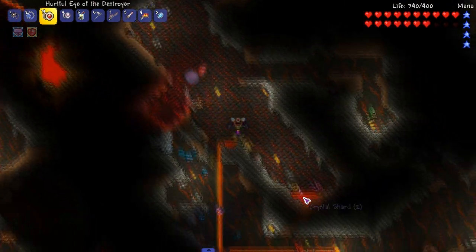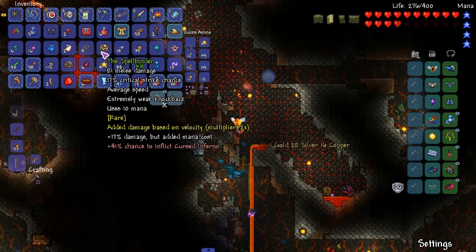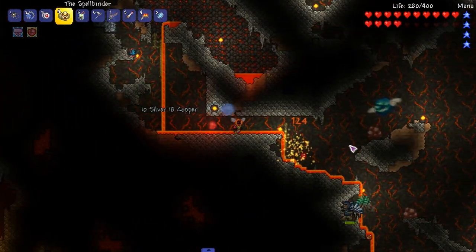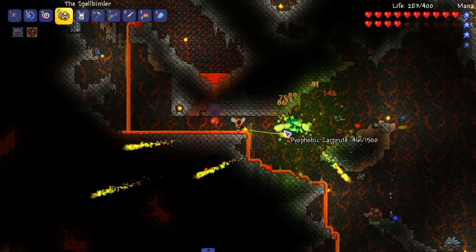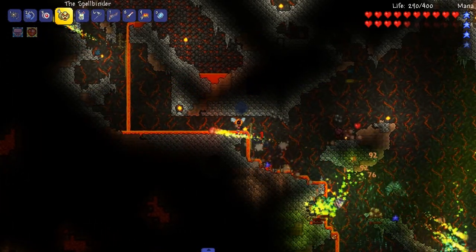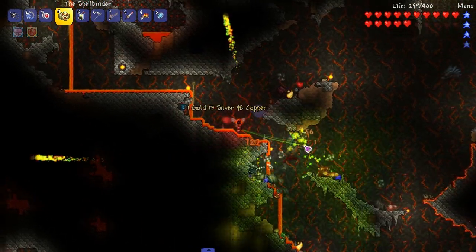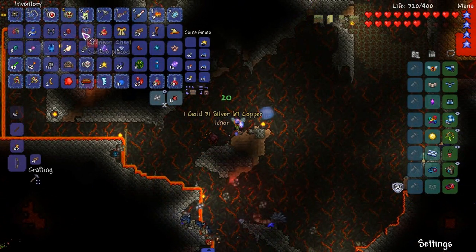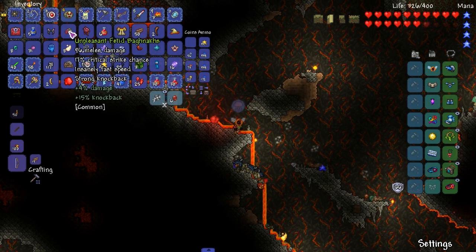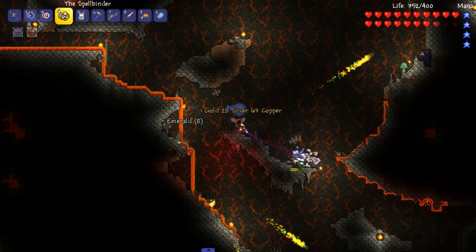Bada boom - Spellbinder crafted! Wait, what's going on with the damages? Let me test this out. I like it - I like it a lot. It covers a lot of areas, which is always good in a yo-yo. There's something that split right there. We got another Crimson chest - pretty sweet. We've got the best weapons in the game right here.